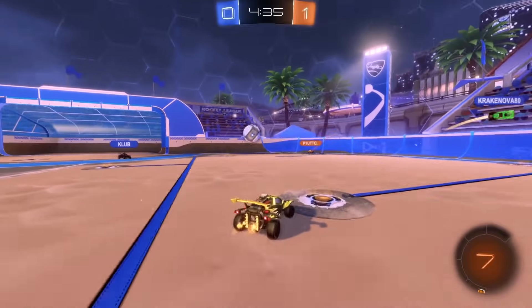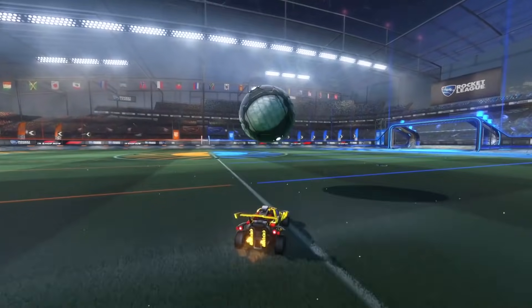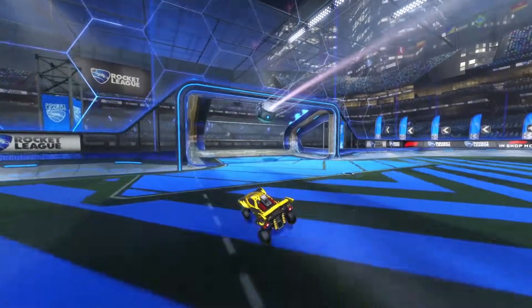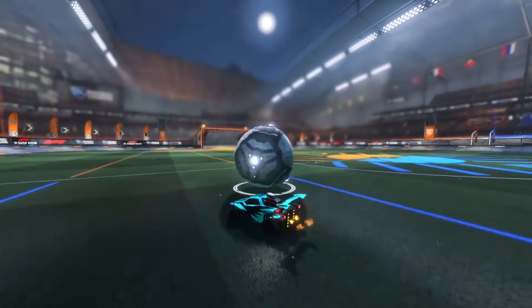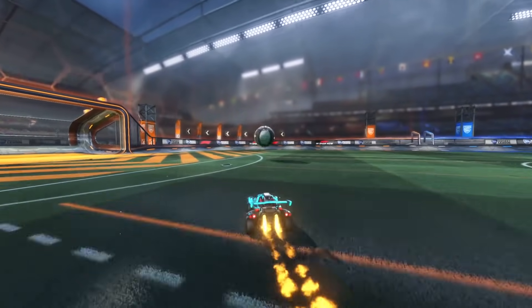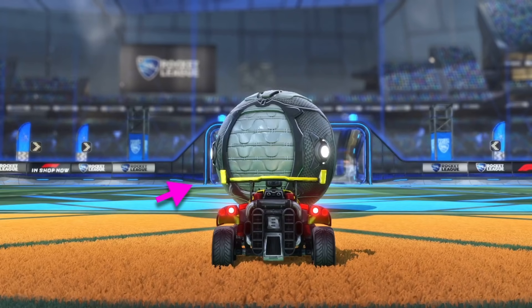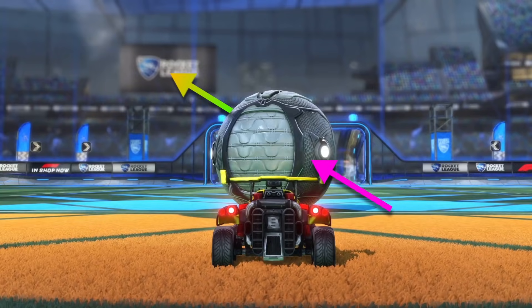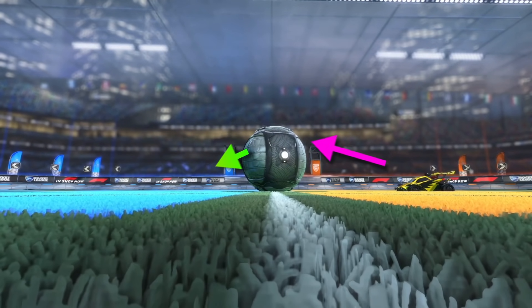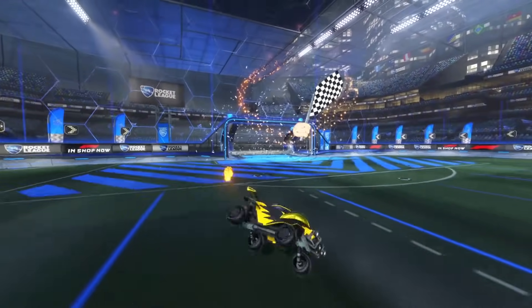Point of contact. Now that we understand how to efficiently generate power on a hit, let's talk about applying accuracy. Accuracy is fairly easy when you look at the basics of it. It's a common misunderstanding that you have to be moving or dodging in the direction you want to hit the ball for it to go in that direction — this is not true at all. You'll generate more power by doing this, but accuracy comes 100% from the point of contact on the ball. Anywhere you touch the ball, it will move in a straight line directly opposite of your point of contact. If you hit the ball on the left, it will go right. If you hit the ball on the right, it will go left. If you hit the ball low, it will go high. And if you hit the ball high, it will go low. Couple this with where you want the ball to go, and you should start being able to visualize where you should be making contact to get it going in the right direction.